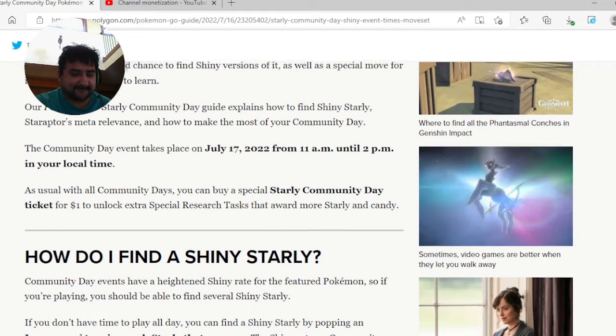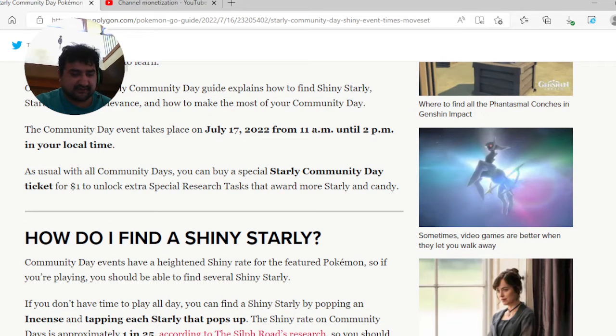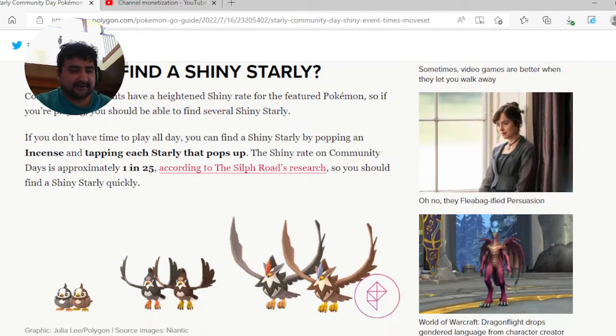As usual with all Community Days, you can buy a special Starly Community Day ticket for one dollar to unlock extra special research that awards more Starly and candy. Community Day events have a heightened shiny rate for the featured Pokemon, so if you're playing you should be able to find several shiny Starly.